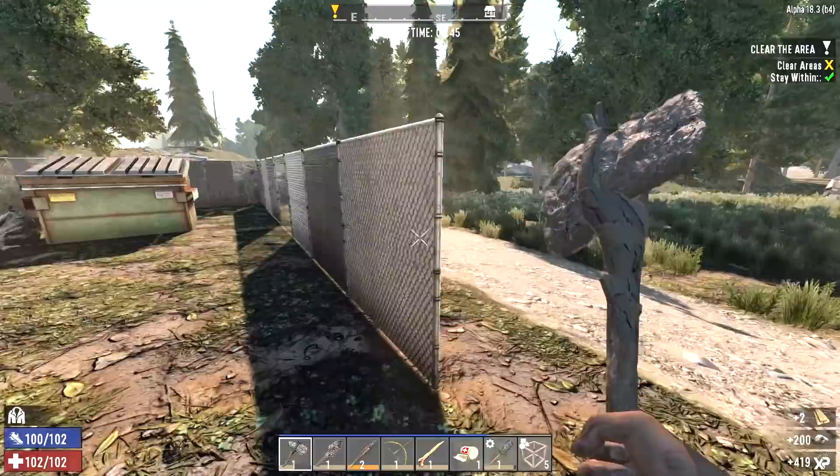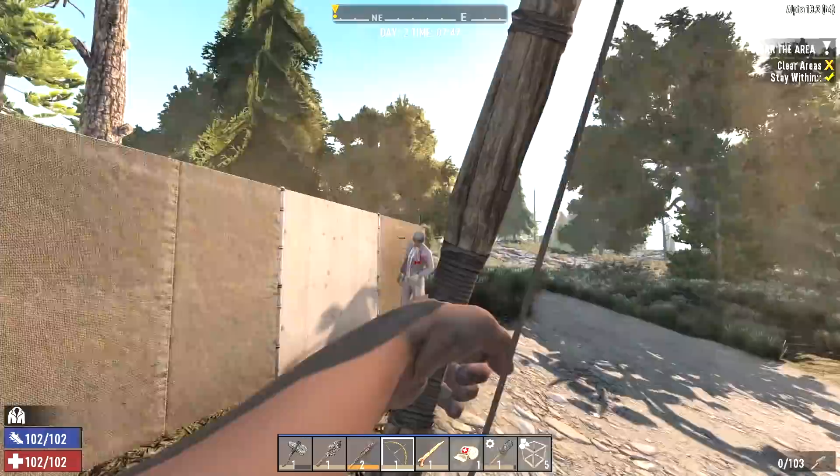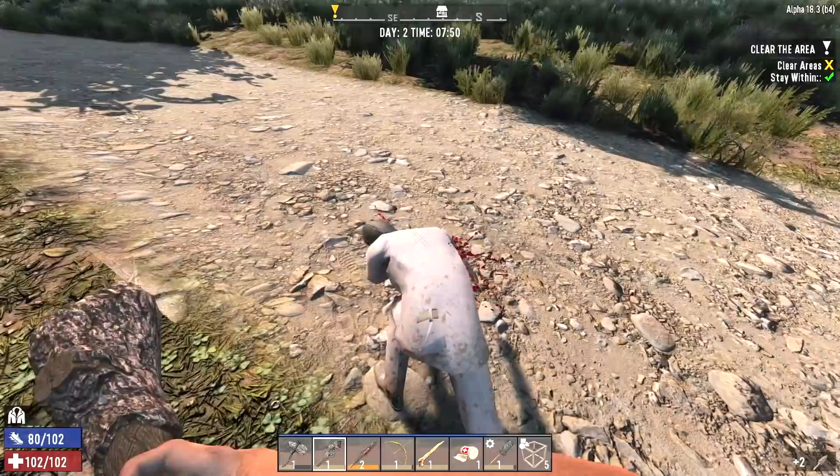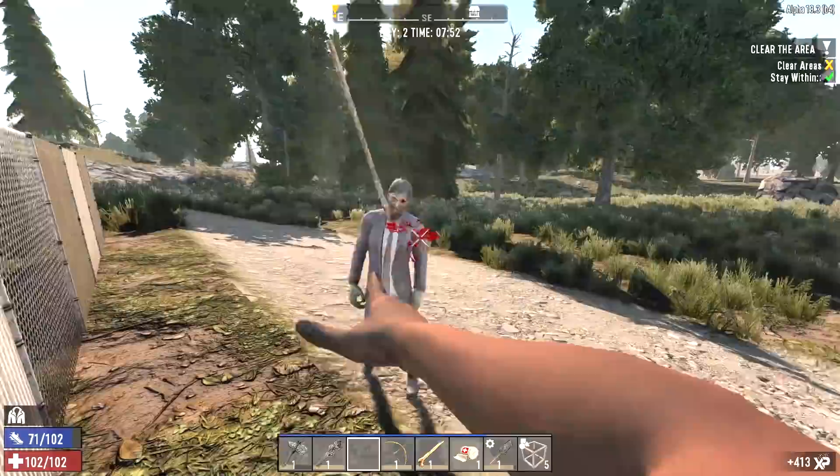Got a zombie beating on the fence, let's go take care of him. We have to be careful though — we can't venture off too far from the POI. The quest marker just went yellow, and if we walk away too far it'll cancel the quest. I don't know if it will cancel it for good or if we just have to reactivate it — either way I don't want to take that chance.